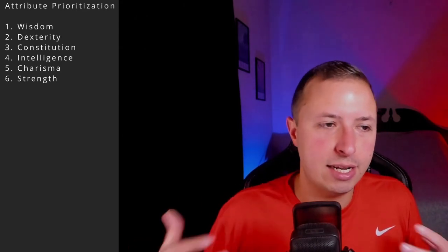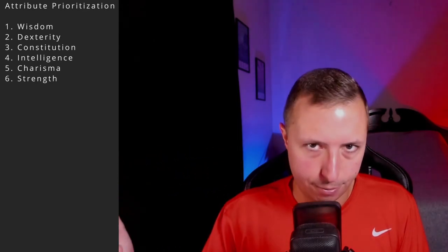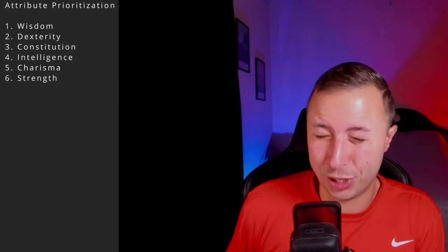For attributes as a Consular, Wisdom is number one — you've been a Consular for 15 levels doing force stuff, so make it powerful. Number two is Dexterity rather than Strength, because you'll want a decent chance to hit with your lightsaber and take advantage of sneak attack. Constitution is number three — you're coming from the squishiest class, so a little constitution helps. Then Intelligence to take advantage of skill points from your skill-based prestige class. Finally Charisma and Strength.